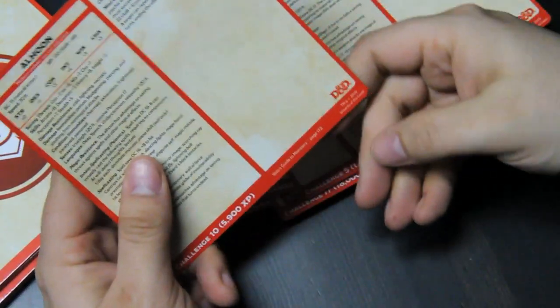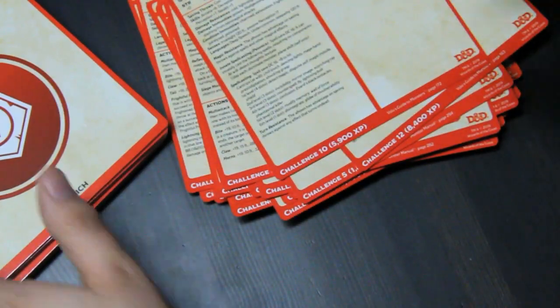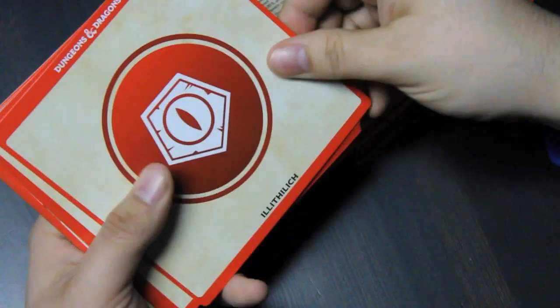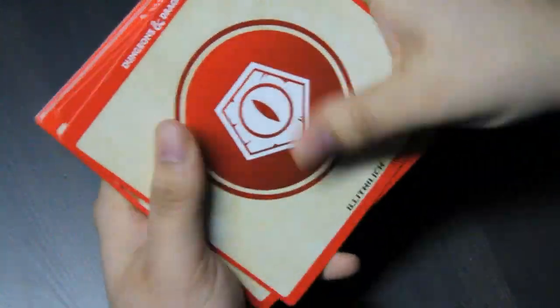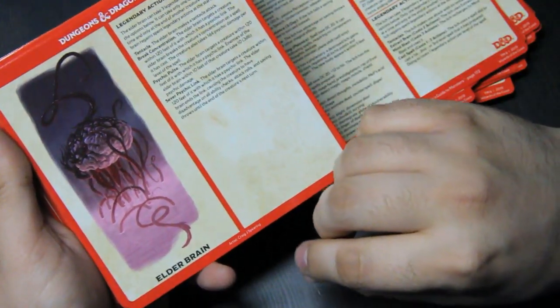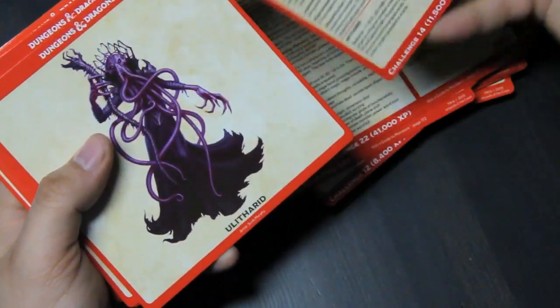Some of the creatures are from, like, Volo's Guide to Monsters. Getting onto our second stack here. We have the Elithelich and the Elder Brain — another one that has to go to the front of the card.